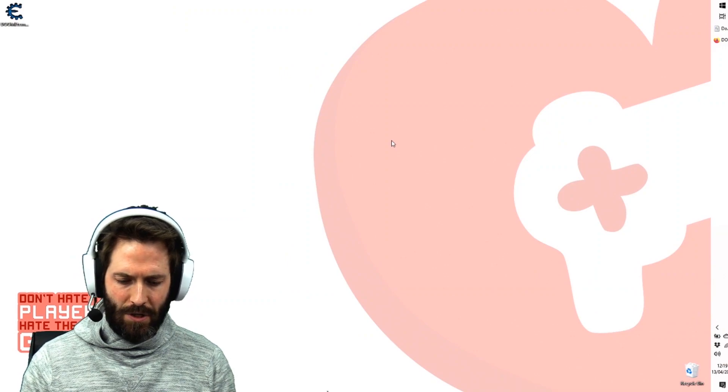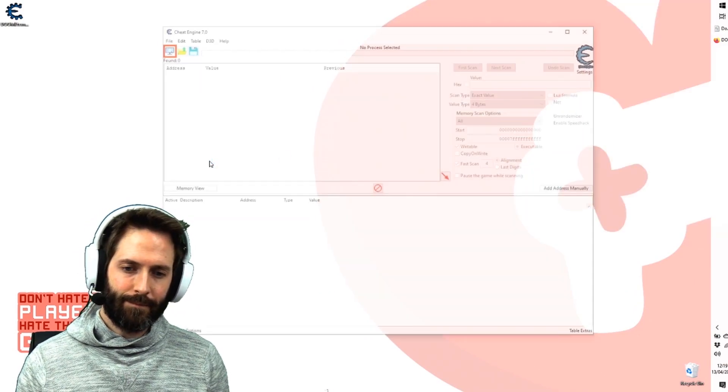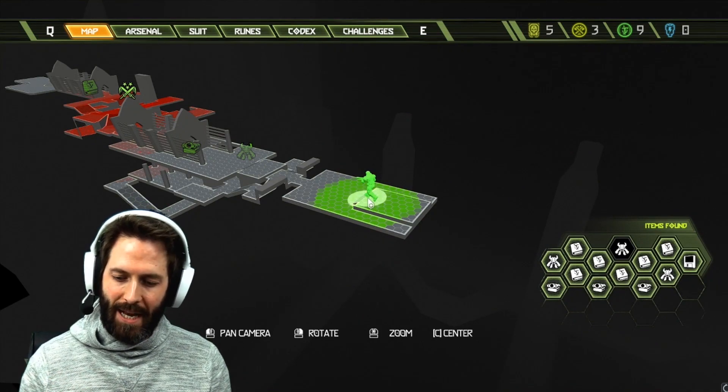So what you want to do is open Cheat Engine. It'll open up. Then you want to open the game — so we've got Doom Eternal. Now you can see the game is loaded and we're in the game.